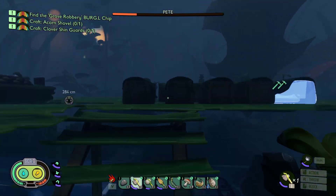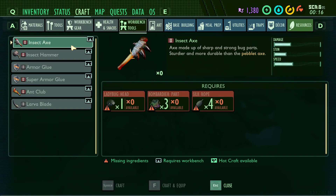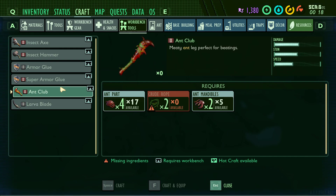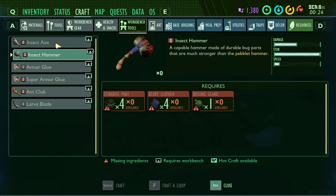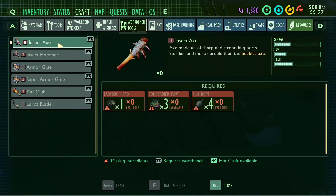Oh wait - what did we need for the ant club? Yeah, for the ant club. We need - but we don't really need an ant club. Damage is high, stun - the ant club is better than the insect axe for fighting. So then I have the insect hammer to stun, and you have the ant club. The insect axe is good for chopping, so we need that one still.